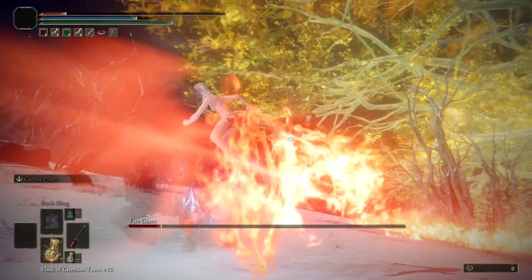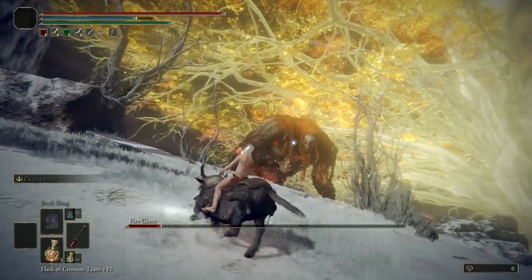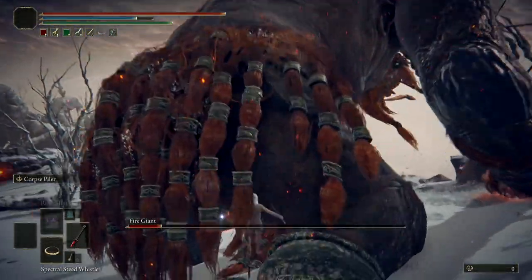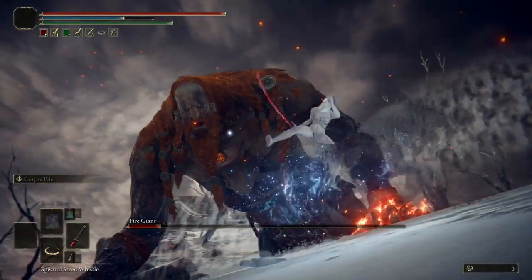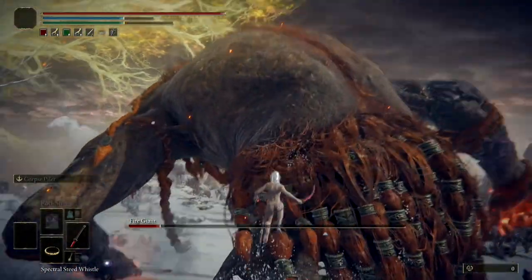You can either go straight to him to try to finish him right there, or stand away a little bit, wait for the attack to finish, then go underneath him and keep cutting him. Use the special attack on the Rivers of Blood katana — that's the left trigger on Xbox or L2 on PlayStation — which deals a lot of damage and builds blood loss accumulation.